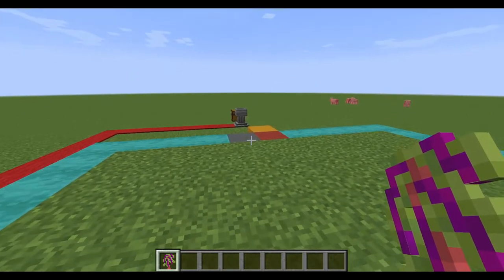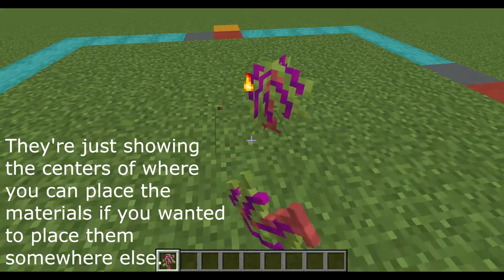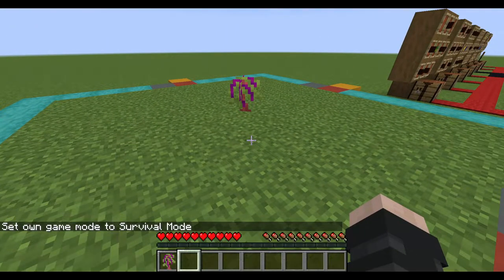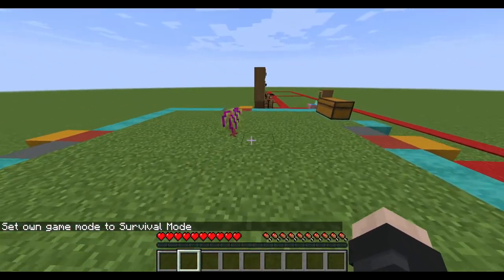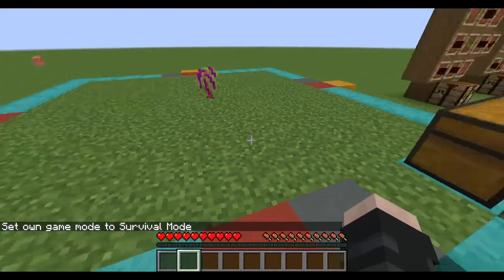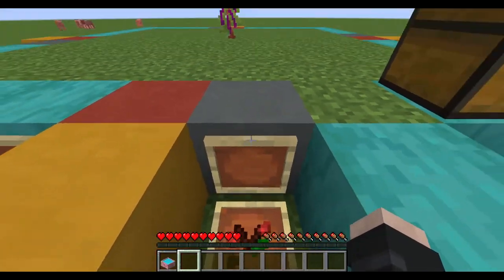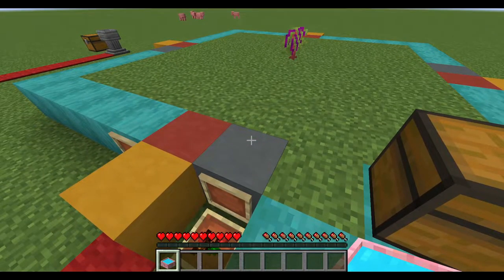I'll explain what these little triangles are here for — don't worry, they're not complicated. I'm going to remove this torch and place it in the center of what is going to be the farm here. Then I'm going to move over to here, and on this gray piece, you're actually going to want to place a mana pool.